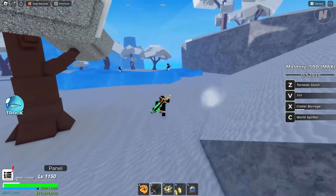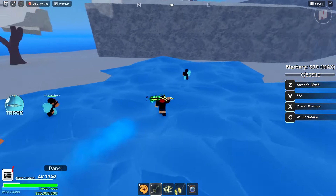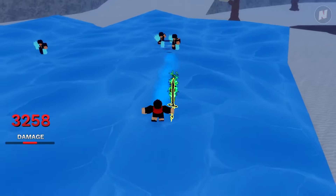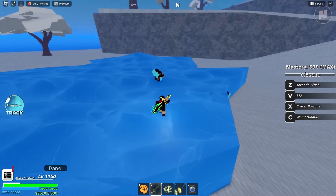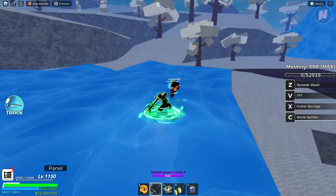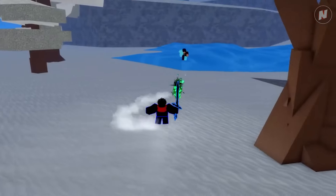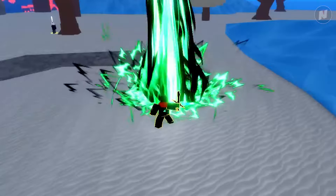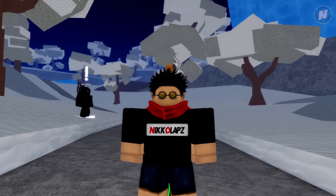World Splitter appears to be a long range attack. And lastly the V move - it's almost similar to World Splitter. I think you need to trigger something before it fully works. I've seen videos where there should be a Yoru mark whenever you use it, but I don't know why it's not showing on my end.